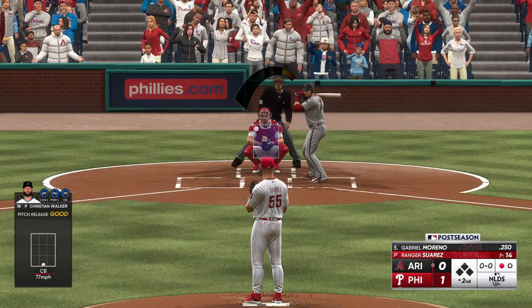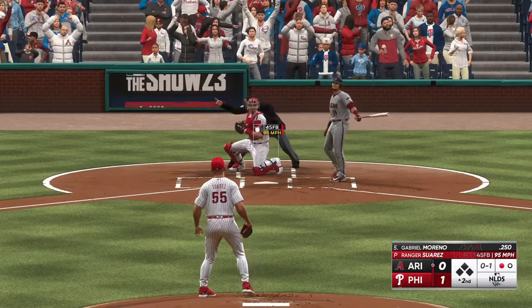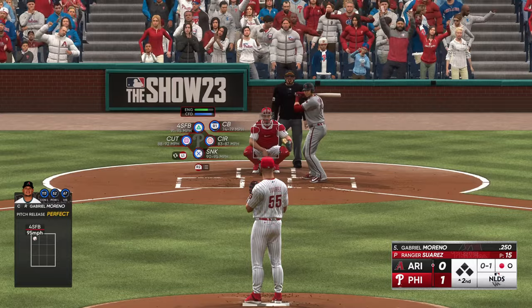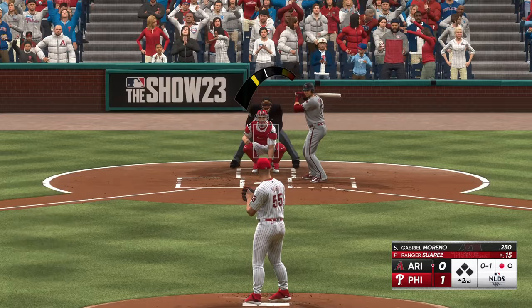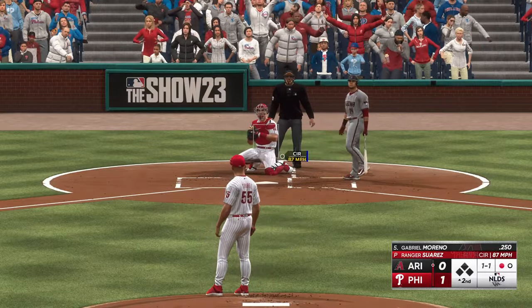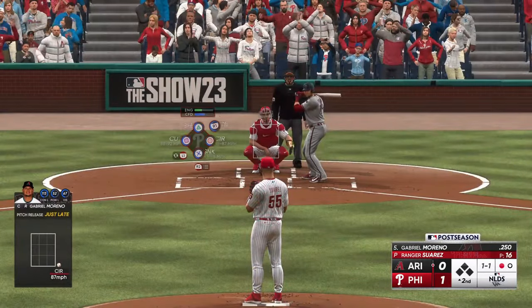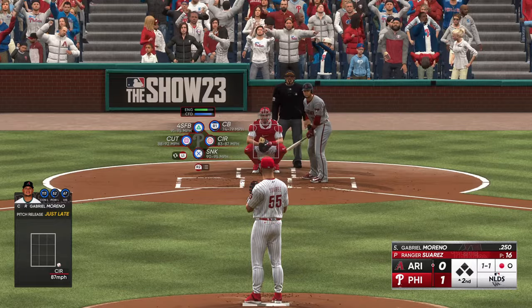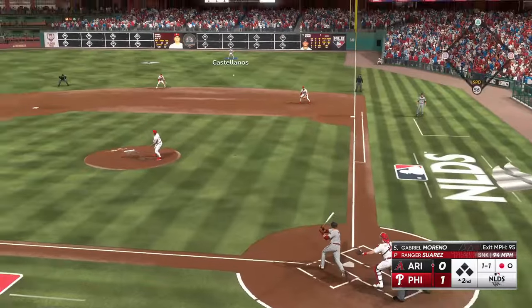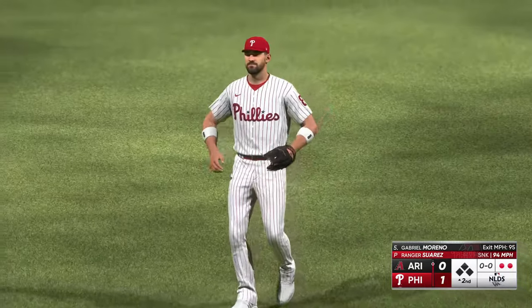Here's the catcher Gabriel Moreno. First pitch and that's in for a strike. Good eye right there. Our man Daryl Parker — DP at home plate for this one. Pretty average size strike zone, but the book on him is that it sort of moves around; you can't always count on how he's going to call it from game to game. Line drive — Castellanos pulls it down and there are two away.